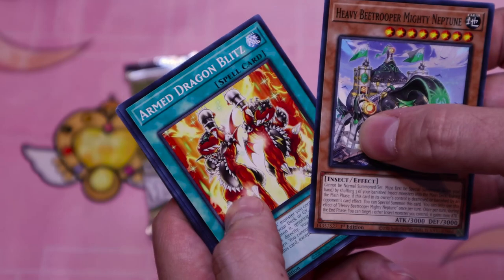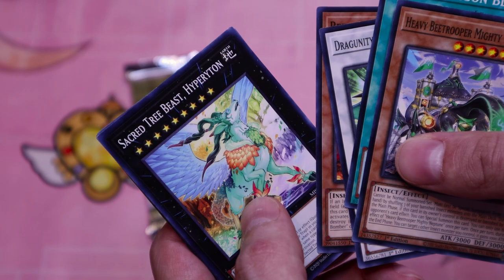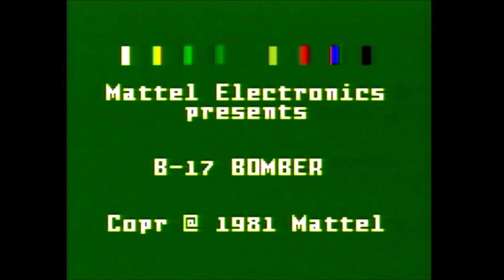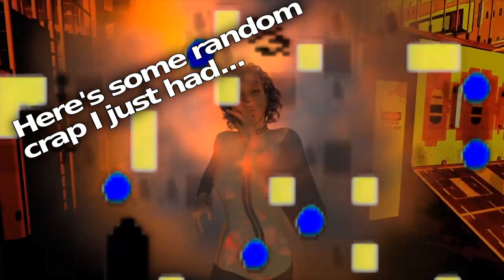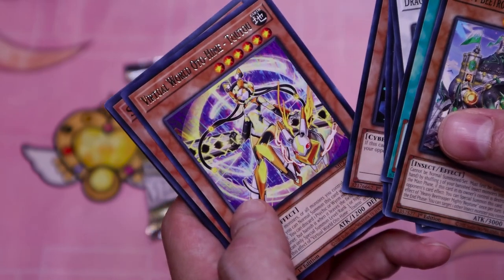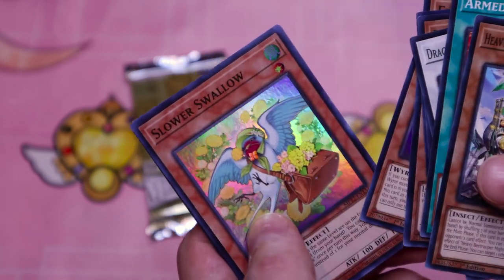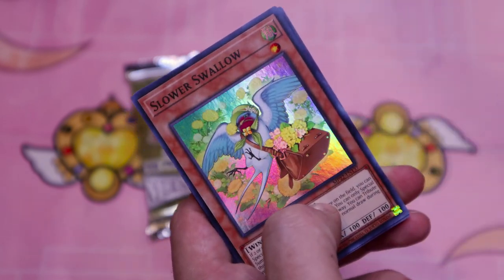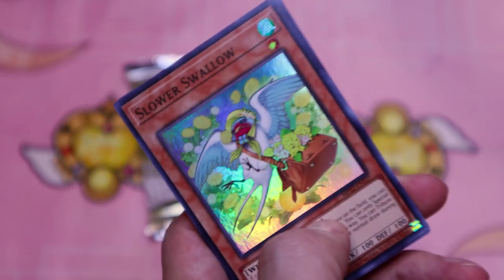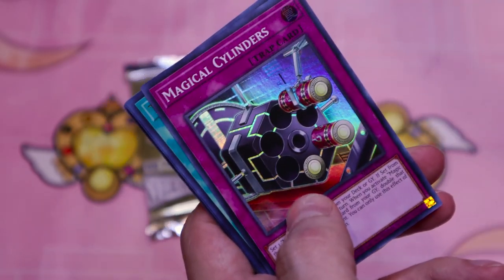B-Trooper Mighty Neptune — jeez, B-Trooper deck when? B-Trooper Scale Bomber, B-17 Bomber — three of them — Secretary of the Beast, Flip Frozen. All these riffs are hard to read. Virtual World Otohomei Tau Tau. Slower Swallow — this card name makes me laugh.